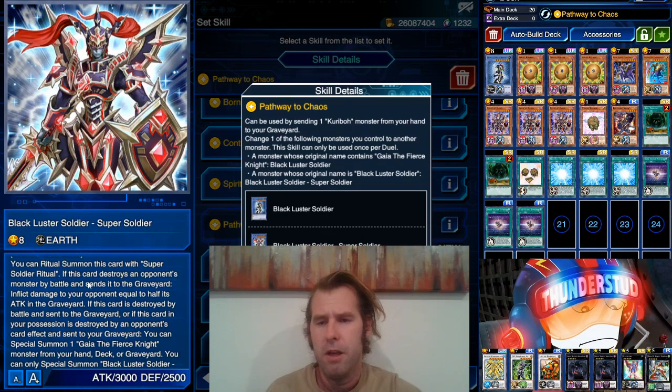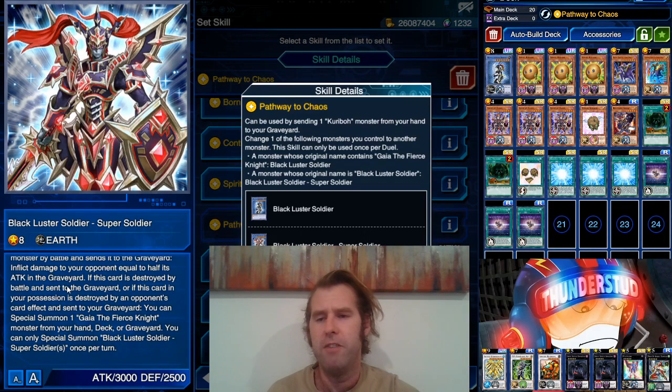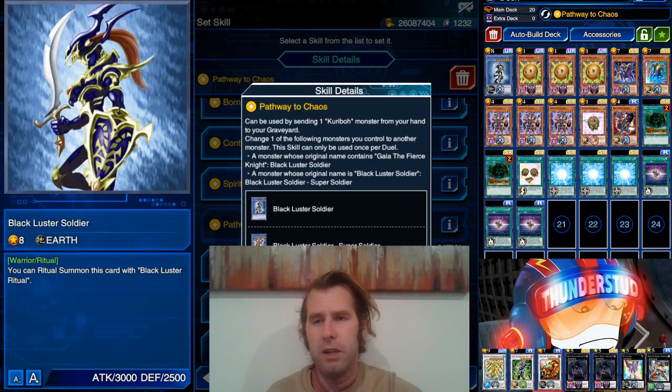Black Luster Soldier Super Soldier: when this card destroys an opponent's monster by battle and sends it to the graveyard, you inflict damage equal to half its attack. If this card is destroyed by battle or by an opponent's card effect and sent to the graveyard, you can special summon one Gaia the Fierce Knight from your hand, deck, or graveyard. You can only special summon one Black Luster Super Soldier once per turn — that's fine since we're only bringing them out with the skill. Pretty cool monster with great effects.